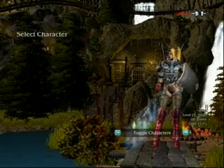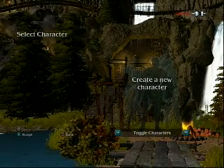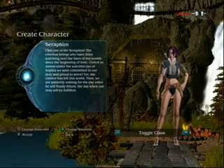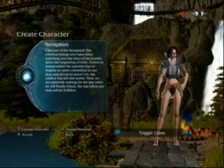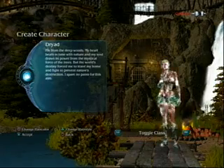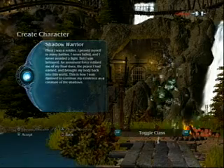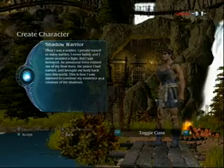Let's look at the different character classes. Let's create a new character. There's your Seraphim — they're your Valkyrie types, pretty much. Then you have Druids, which are your Hunter-Naturalist types. You have your Shadow Warriors, which is your basic warrior.